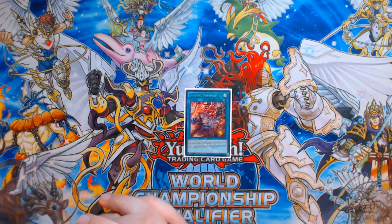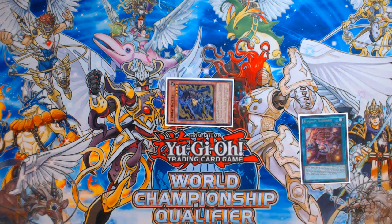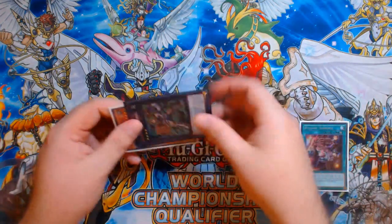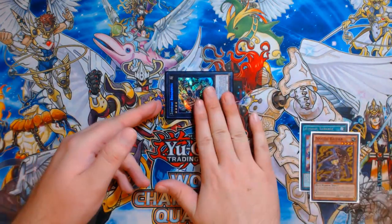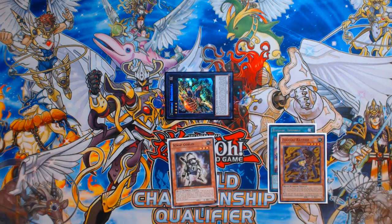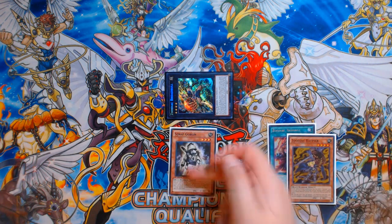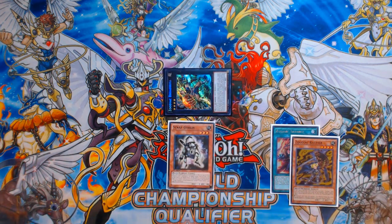So you're going to activate your Zoodiac Barrage, use its effect to target itself and pop itself, and special summon the Zoodiac Ratpier from your deck. The way we're going to make our Xyz stack for this Rat is actually very unconventional — we're going to go straight into Broadbul first and detach the Ratpier from the Broadbul to search Scrap Goblin. We're playing Scrap Goblin because it's a level 3 Beast Warrior tuner searchable off Broadbul, and it's necessary for this combo.